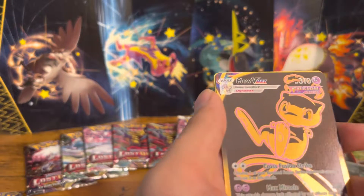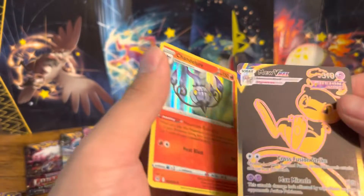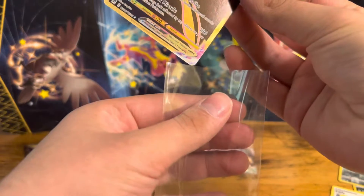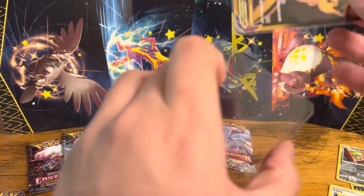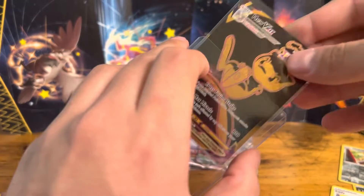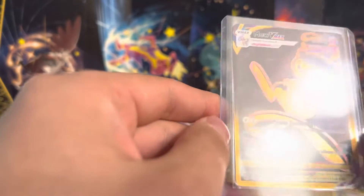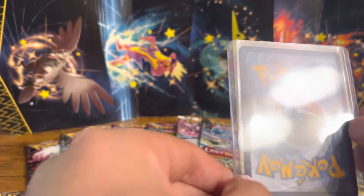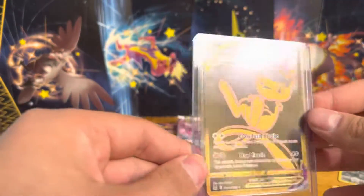We got the Mew VMAX — the gold card! That's what's up. Into a hollow chandelier. This is a nice card. I'm going to get that put away quickly. What a pull. I believe this is one of the better hits you can get out of this pack. It's going to go straight into a top loader as well. Wow, it's looking crisp too. Left side looks a little thinner than the right side, though. Who knows? I think this will still grade pretty good. What a hit.